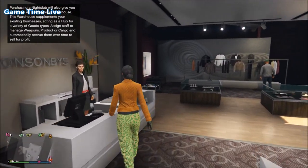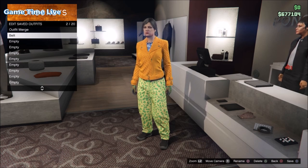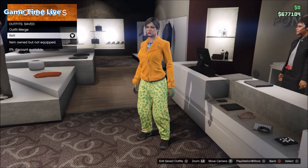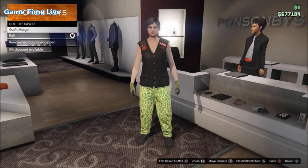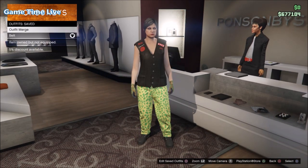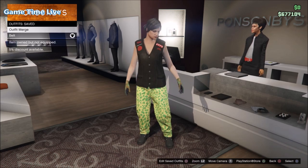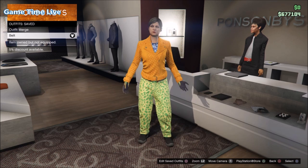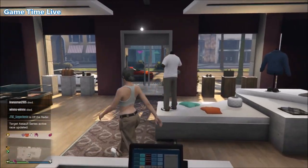Now save this outfit on the second outfit slot next to the outfit that you want the belt on. You can merge anything on top of the belt outfit. Also keep in mind that you cannot merge armor with the belt — only the top will transfer. If you did it correctly you now have your components in slot number one and your belt components in slot number two.